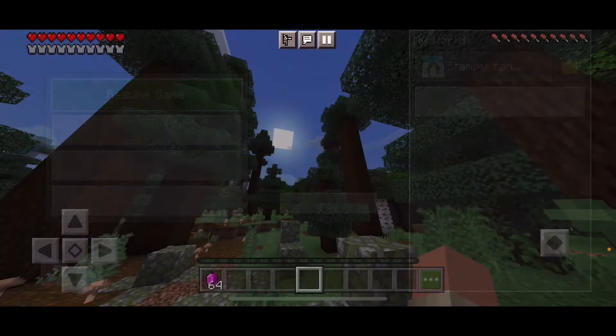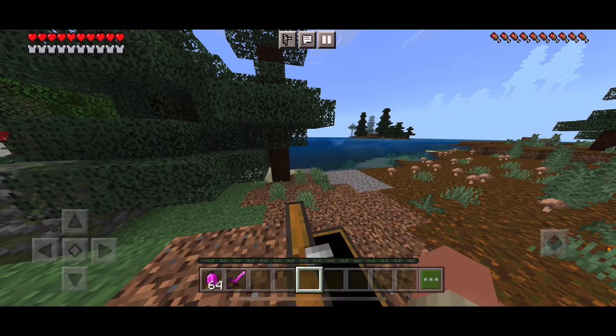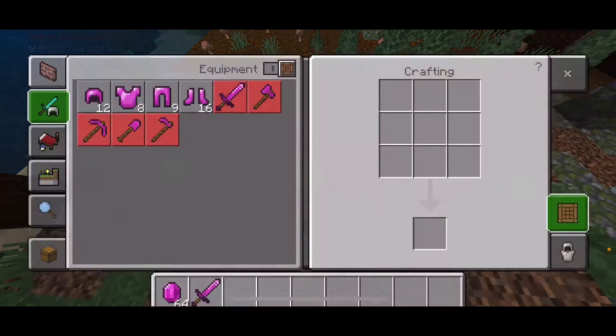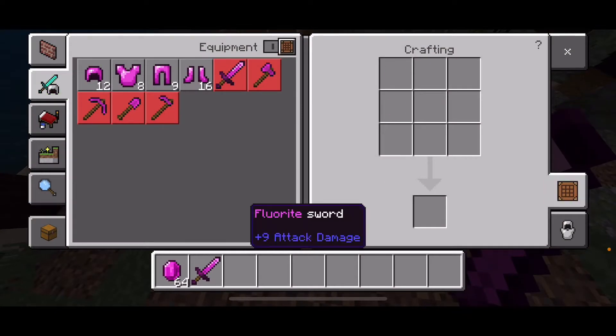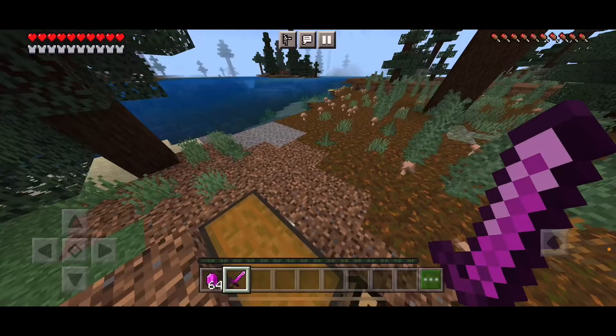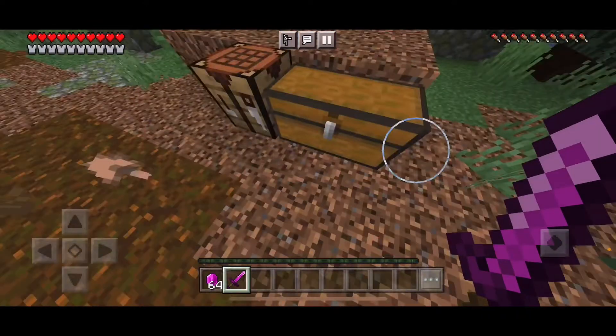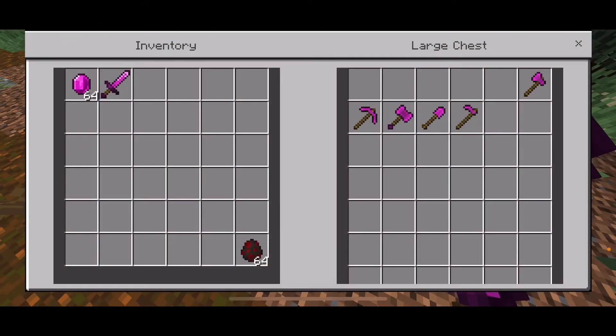Let's head back to first person. First up we have the Freelite sword. To craft it, you're going to need two pieces of Freelite and one stick. This does nine damage — more powerful than a netherite sword.